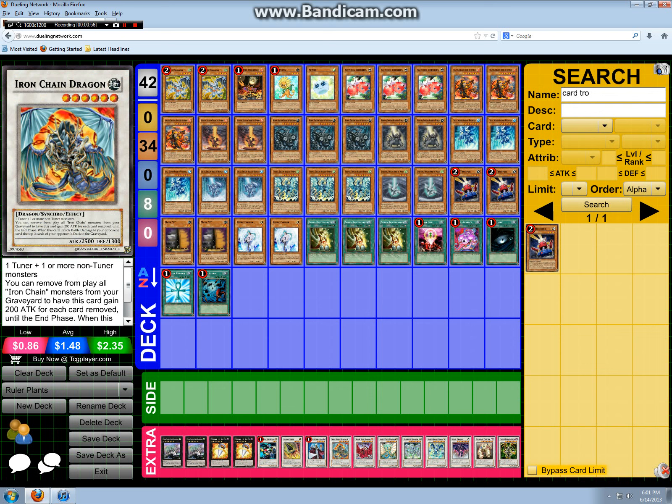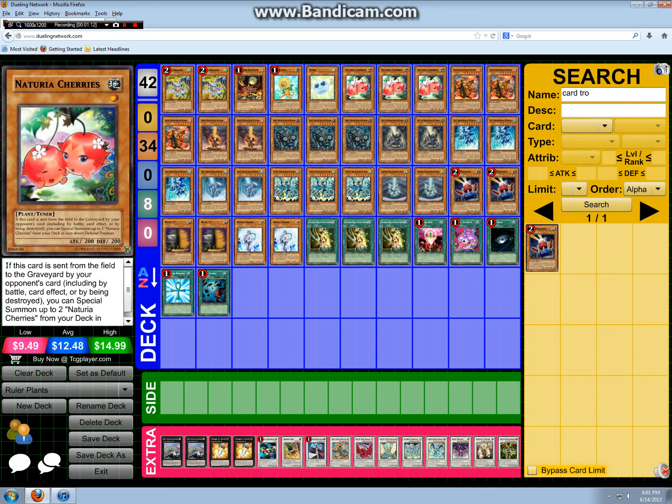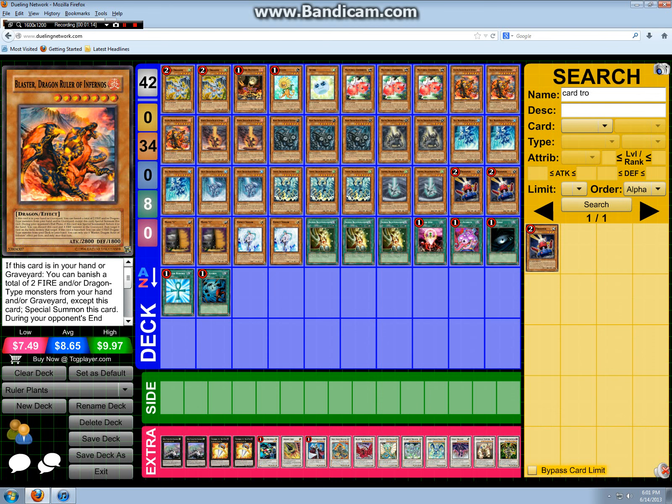I'm liking iron chain right now over orient and knight — you can't play guy anyway and it really has to be a dragon. Milling isn't too great right now, especially when you play against infernities and they put the Archfiend on top of your deck — you just make iron chain and get rid of the Archfiend.